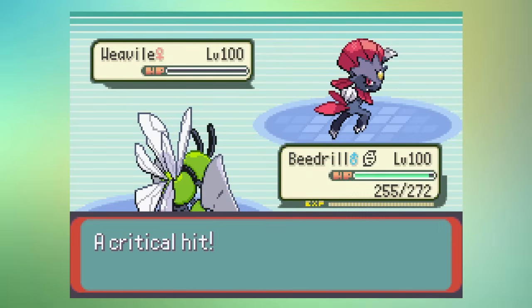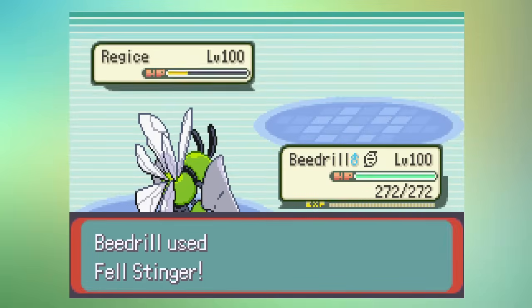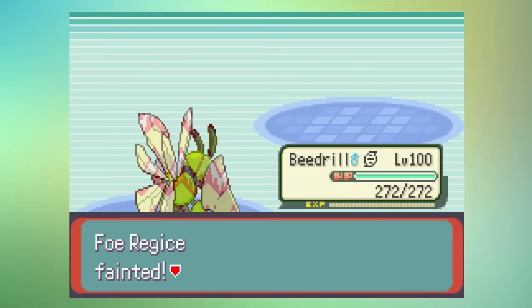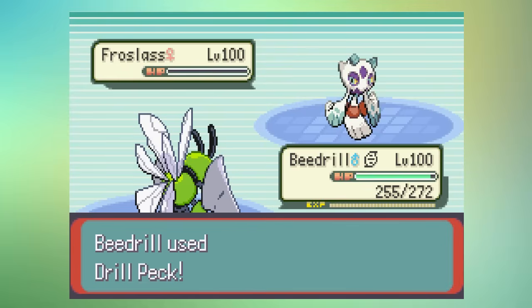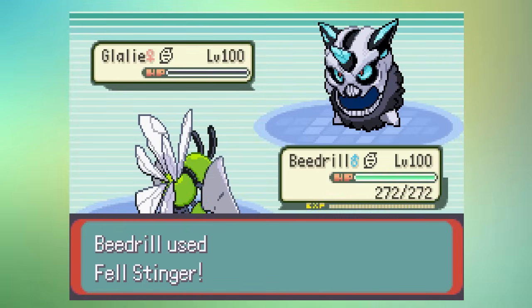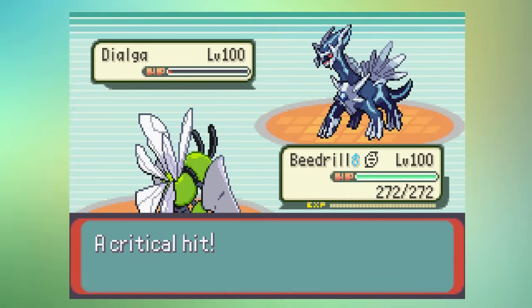Mega Beedrill has a wide variety of moves and can hurt you in multiple ways. The main strategy I find useful is using the move Fell Stinger — a rather weak Bug move that boosts your Attack by three stages if you get a knockout with it. Not only is it slightly buffed in this game, it gets boosted by Adaptability, and hitting twice makes it easier to get a knockout. With the now insane 175 Speed and a plus three in Attack, it is ready to tear through teams. You can even use Fell Stinger again to get a maxed out Attack. Other moves like Cross Poison, Drill Run, Drill Peck, Megahorn, Knock Off, Brick Break, and Frustration give it plenty of coverage options.